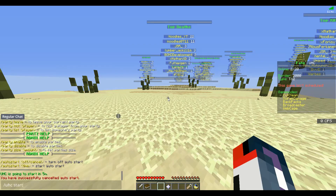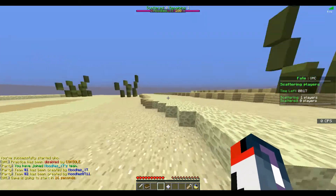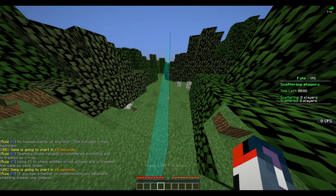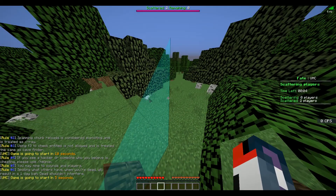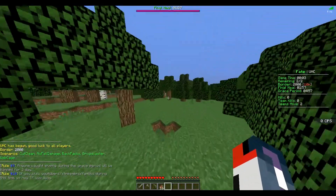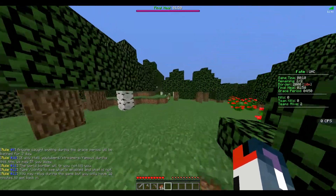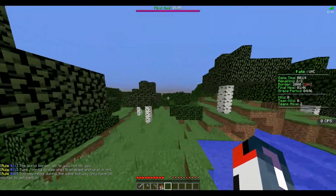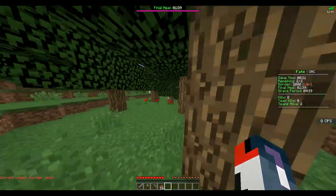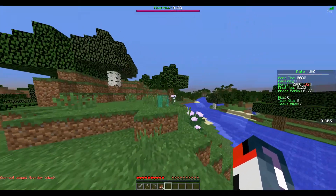To start the game you do /uhc start. Once I got my second account on, it says you've successfully disabled practice and started. Then it goes to scattering players, showing how many have been scattered and how many remain — there's also a nice action bar. When you spawn you'll fall normally. The UHC began message shows the border, scenarios, and all the rules — you can configure how fast the rules send in chat. The scoreboard counts down through final heal and grace period, showing how many players are alive.